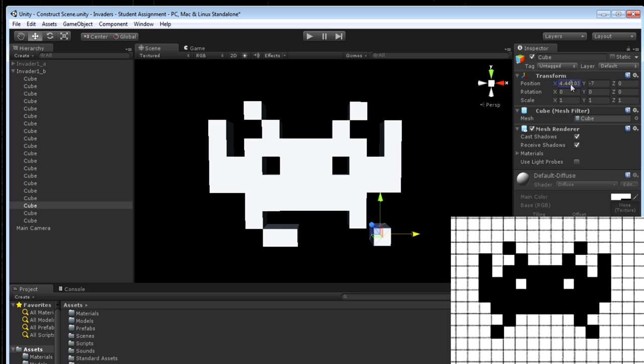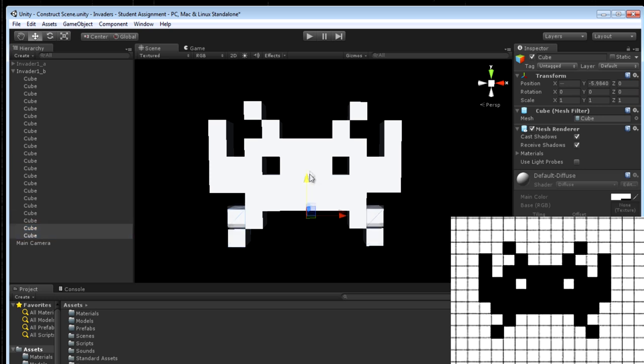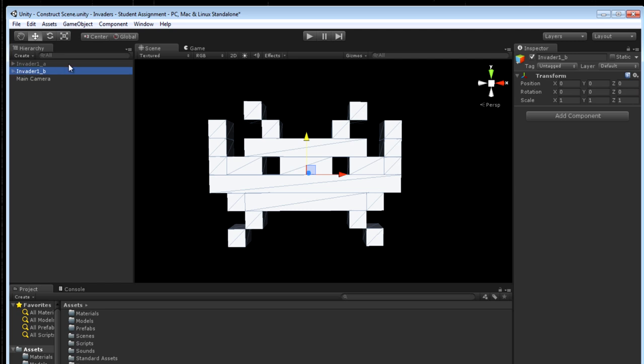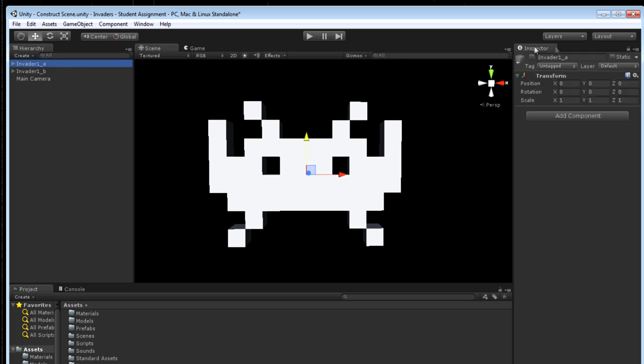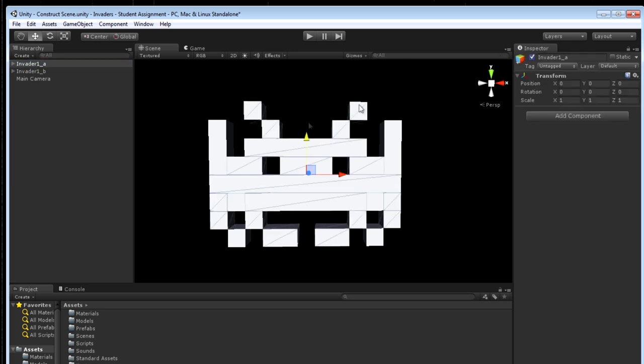Now I need to adjust the legs. Looking at the sprite sheet for frame two, when they turn outward they're only one unit wide. I'll move the leg into position, change the scale so it's only one unit wide, and that needs to be at four. Then I'll do the same for the other side, and add two more cubes under the armpits — under the alien armpits. So we now have our two frames. I'm going to enable both of them just to check that they are occupying the same space, and they are overlaying properly.